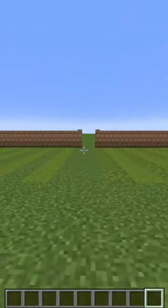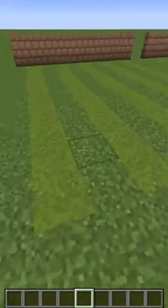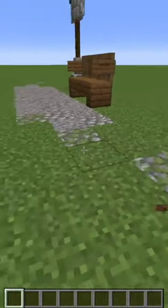Then we have these two lawns made by alternating grass and green concrete powder, or you can use moss instead of grass. And also we have this gravel path made using dead coral.